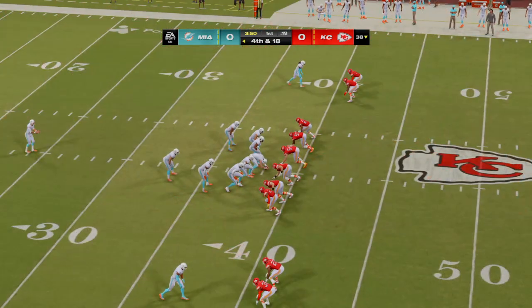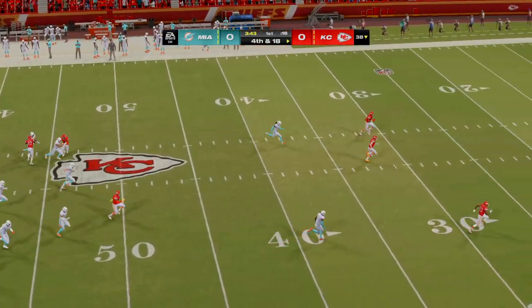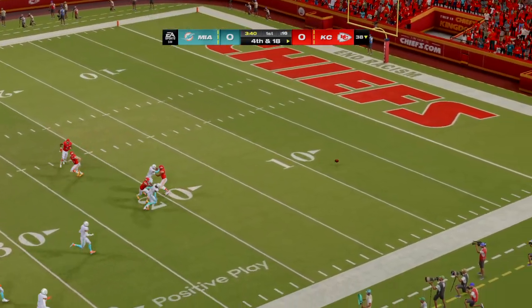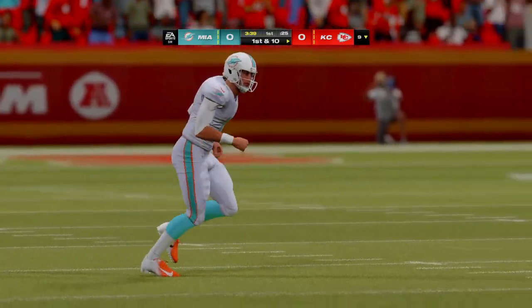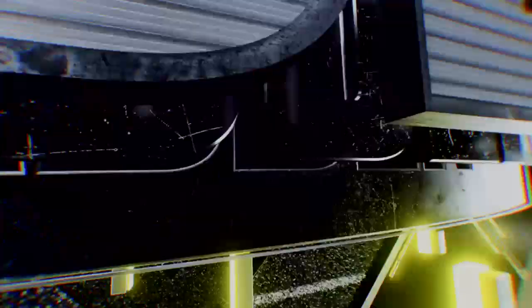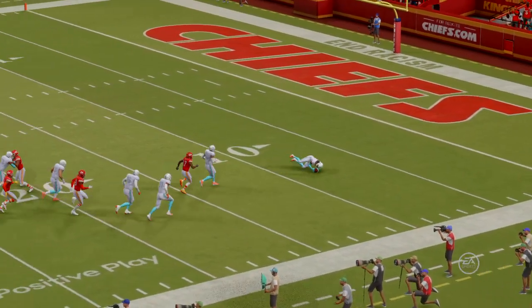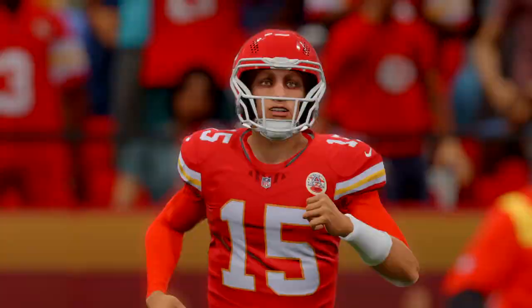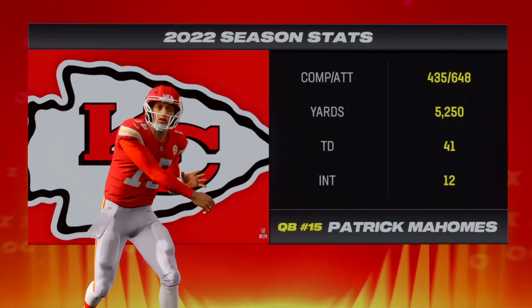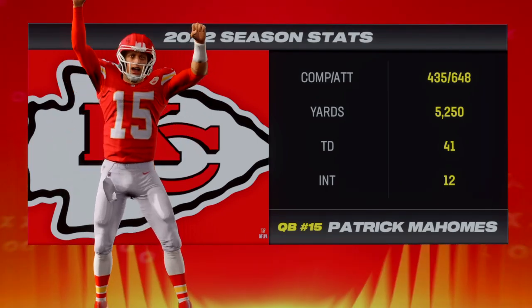On fourth down, Jake Bailey punts for the Dolphins, with Richie James waiting on it. It's blown dead right at the nine-yard line. Someone's going to be happy with that effort — and so is the defense. He's created a very long field for the offense to traverse, and got some help from the coverage unit with good English on that punt.